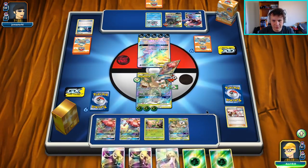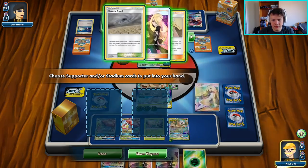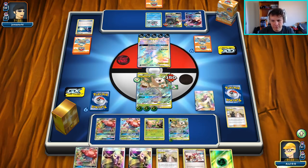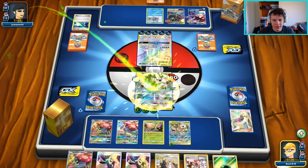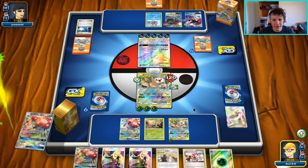I'm going to start setting up the second Rowlet and Exeggcutor. We're going to play the Lusamine, get back PCL and Caitlin and Cynthia. Then we're going to play Fragrant Flower Garden, and then Fragrant Flower Garden again, and then we're going to attack.